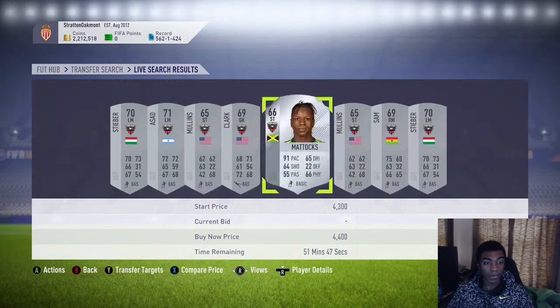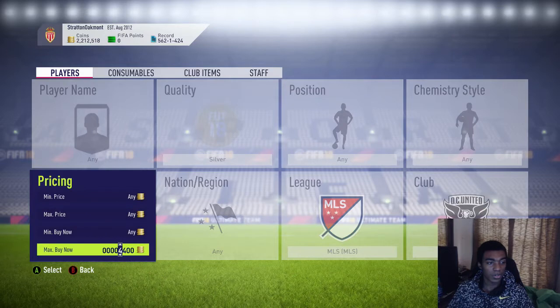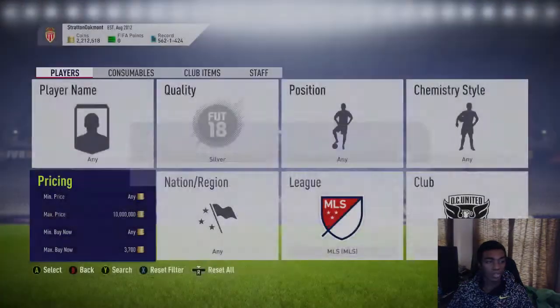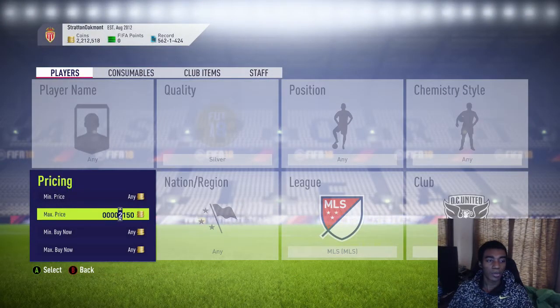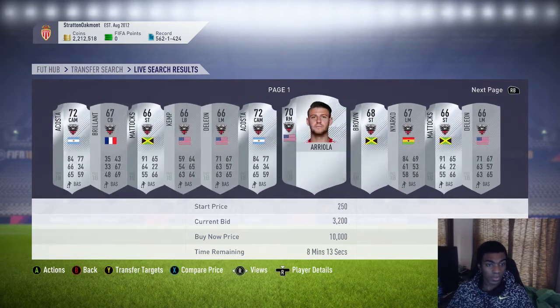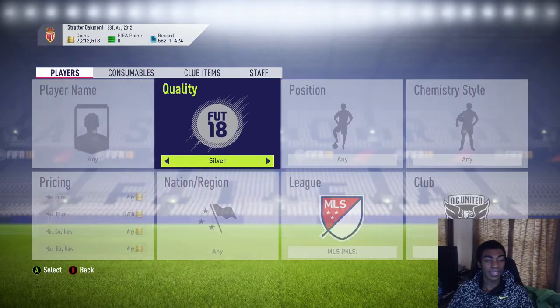DC United cards are going for around 4,200 to 4,300 coins right now, so we're going to go down to around 3,500 to 3,600 — that's about 700 coins per card, which is fair. Try to snipe them first. A lot of silvers are really hard to snipe, so you're better off picking these cards up on the bid at around 3,600 coins. You can win some for really cheap; some will slip through the cracks and you'll make good profit. Just be patient.